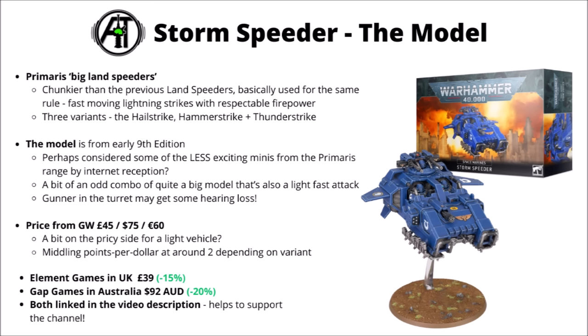There are three typical variants employed by the Space Marines: the Hailstrike to size down enemy infantry formations, and the Hammerstrike and Thunderstrike to go after tanks and heavier hitters. Out of the Primaris range, it might have been one of the miniatures that people weren't wholly as excited about — it's really quite a big and chunky vehicle, but it's also supposed to be a really quite fast-moving and light unit.